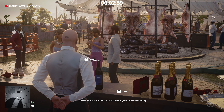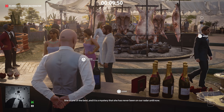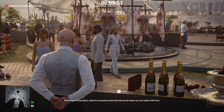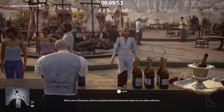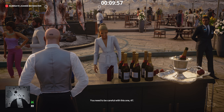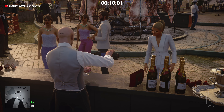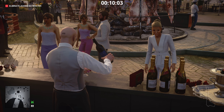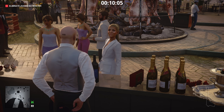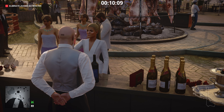As she loops back around, go ahead and poison the glass of red wine. She's going to come over and make a comment about the Malbec — just click 'serve' when the option appears and serve her the poisoned glass of wine. She's going to die there on the spot from the lethal poison. Even if her body is found, don't worry — you'll still retain your Silent Assassin rating.